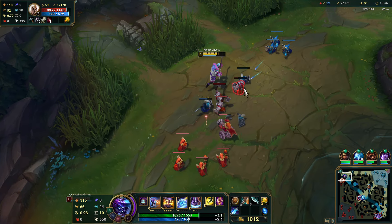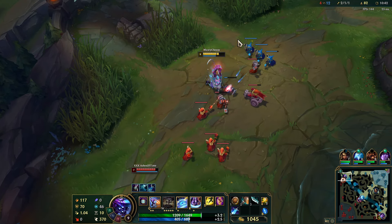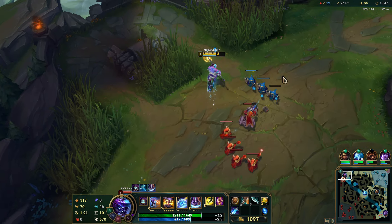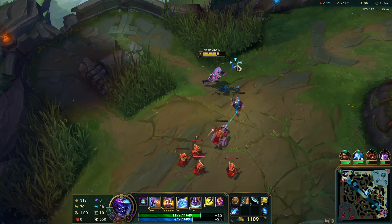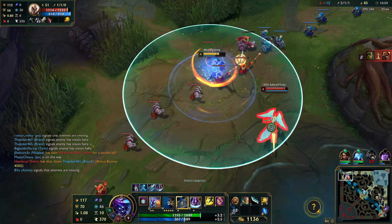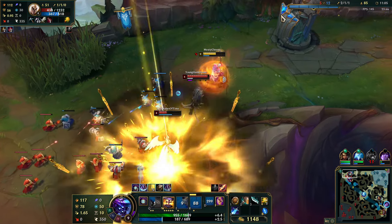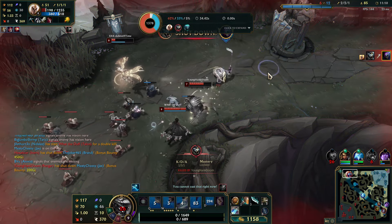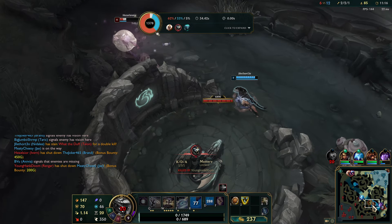She's starting to CS now. I can just do this — it's not a freeze but you're denying her minions by positioning like this while still getting more minions yourself, so you get more gold. That was my fault. I teleported back and we get dragon off of this I'm pretty sure.